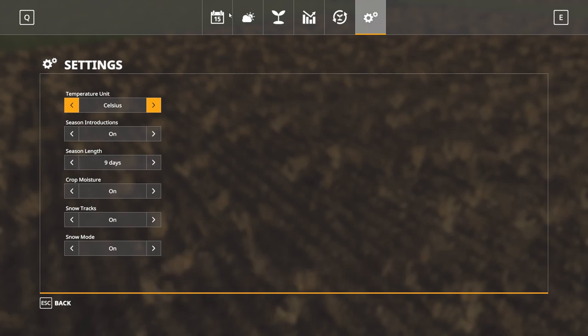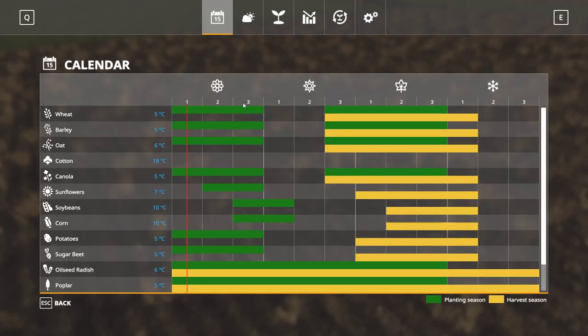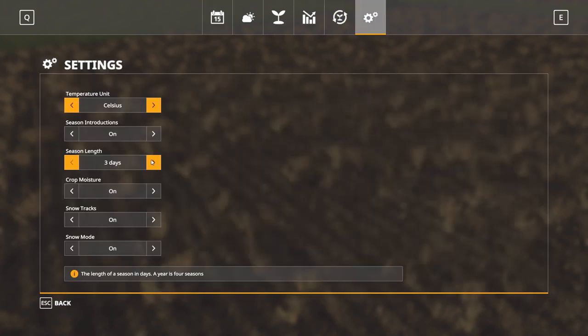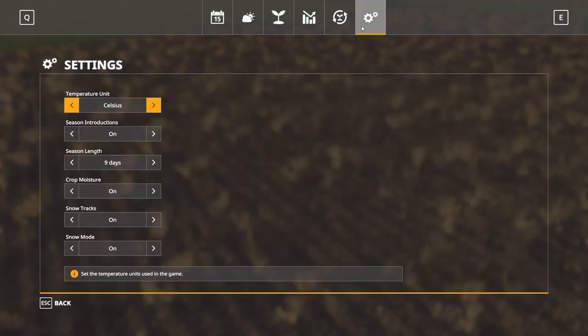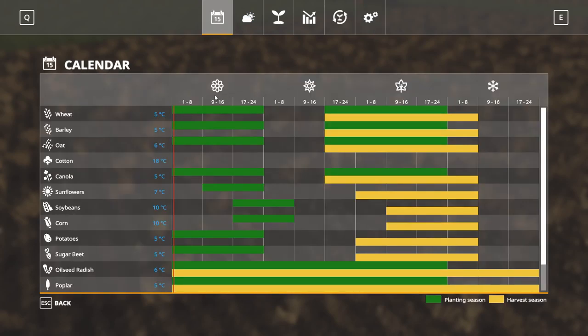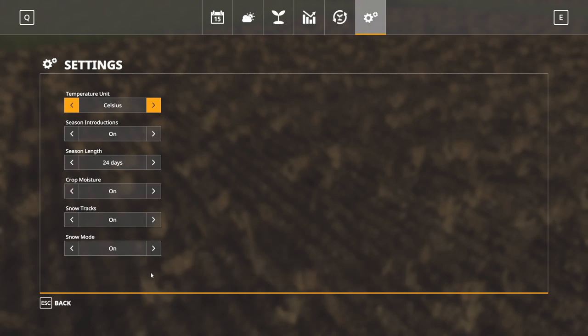Our last menu is the settings. You can toggle temperature between Fahrenheit and Celsius, and adjust season length. Right now we're running a nine-day season, but we can change it to three days or up to 24 days maximum — 24 days means eight-day segments within each season. There's also a crop moisture setting, which will disable threshing when crops have an excess amount of moisture — so if your crops are still wet from recent rainfall you will not be able to harvest them. Snow tracks and snow mode are also available; snow will fall in cold winters and can potentially block roads.